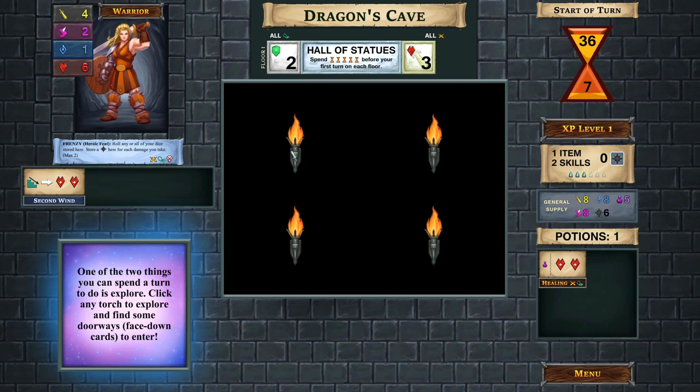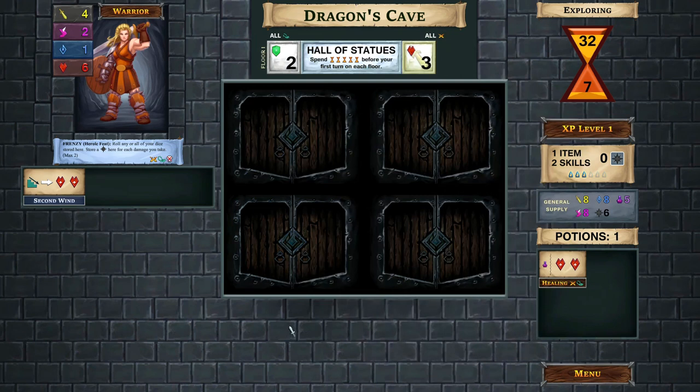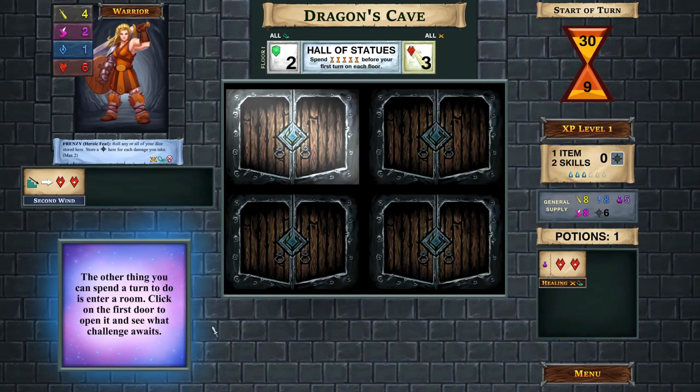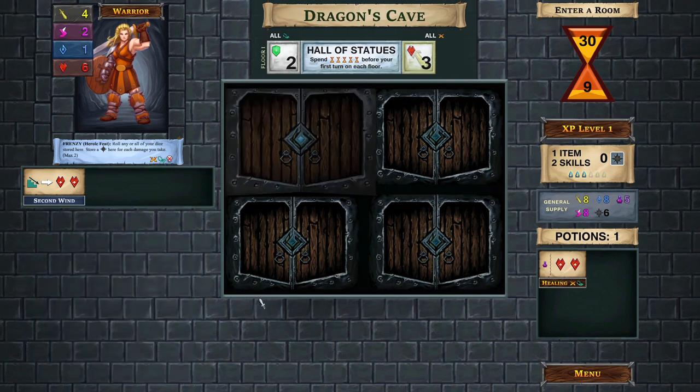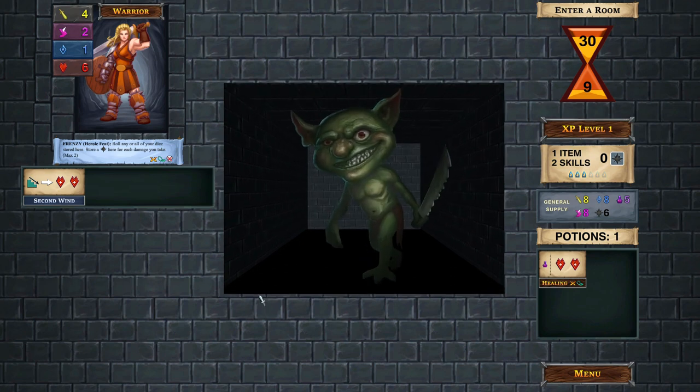We click on the torch to explore - that's what you do in this interface. Now we've explored, and that was our turn, so time passes and two cards get discarded. Then we're going to open a room and see what's behind it.